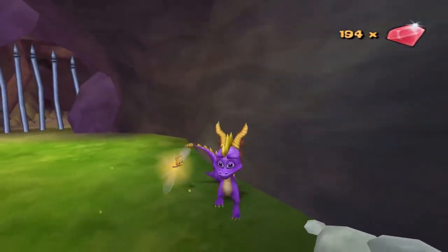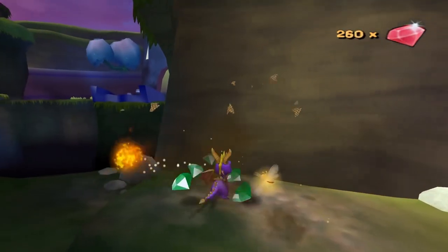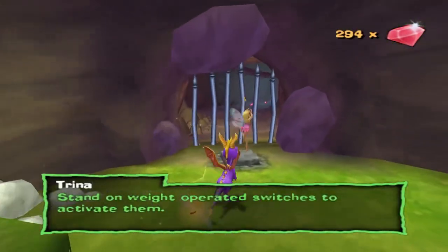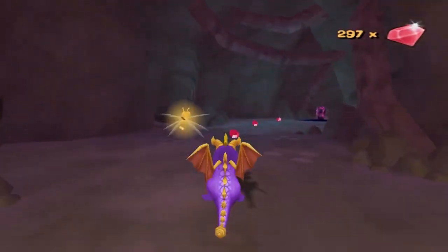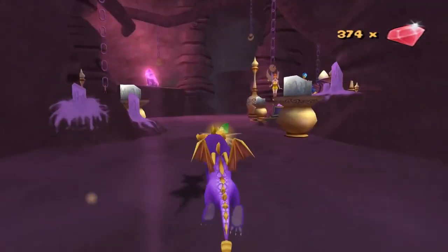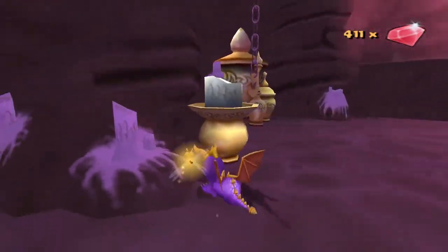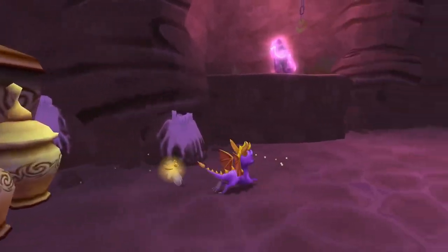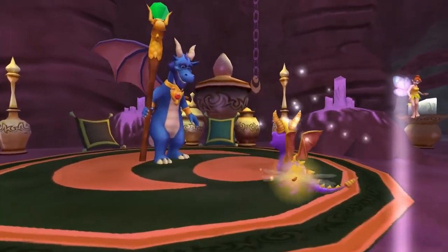Before we move on to the GameCube Spyro games, we have to talk about something important: gecko codes. If you don't know what a gecko code is, they're basically cheat codes to cheat through games, but also to technically modify them — for example, to play them in widescreen or even 60fps. It's almost exactly like DuckStation except for GameCube and Wii games.